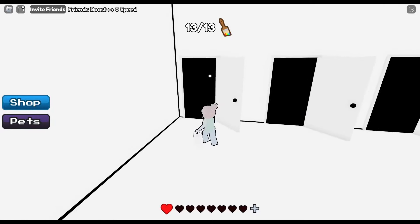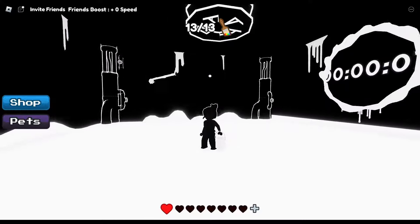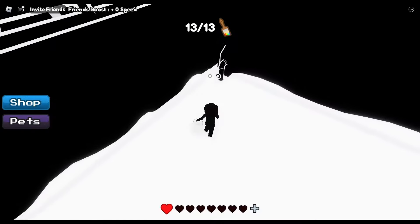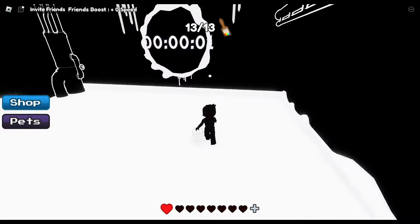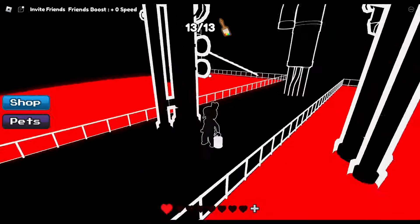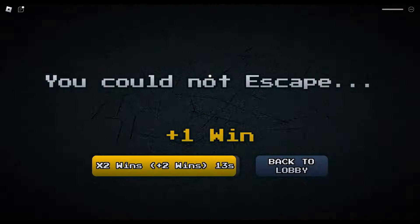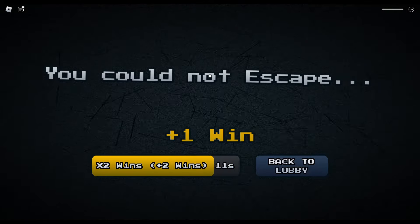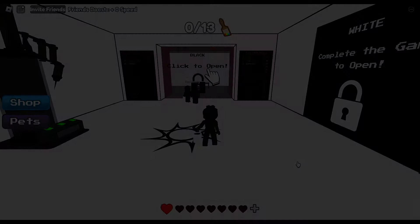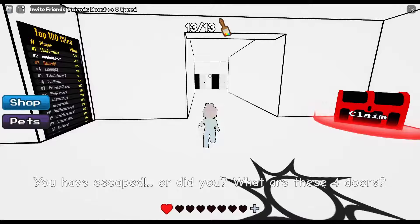First, I went through door number one. It gives you a 10-second countdown and then it changes into a different style room. I didn't really see where to go, but eventually it told me that I could not escape. It did say that I got a win there though, so we'll see.